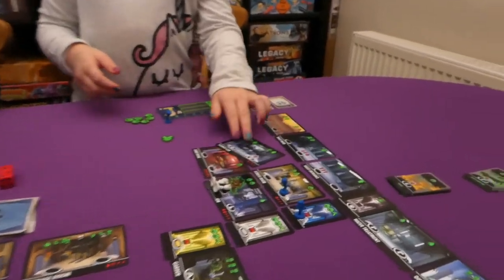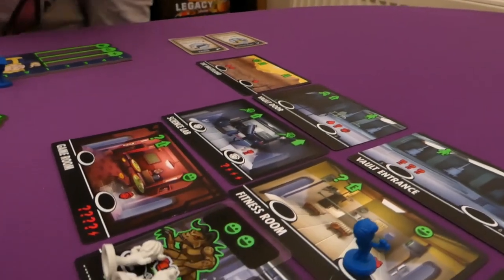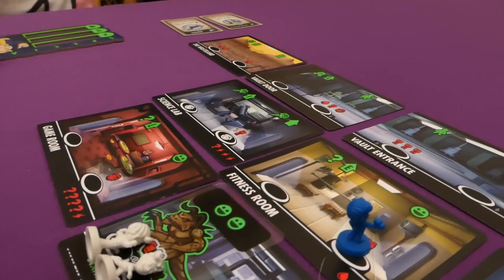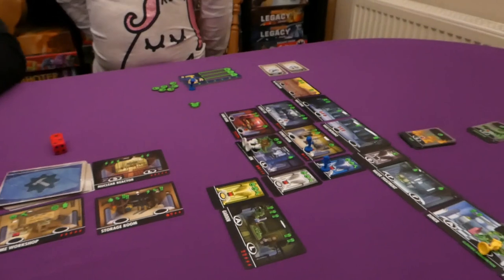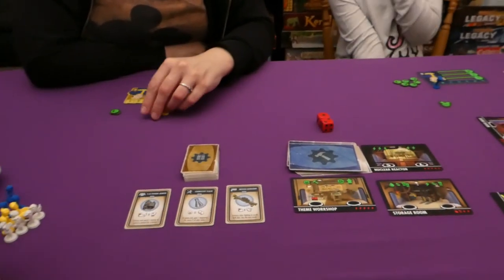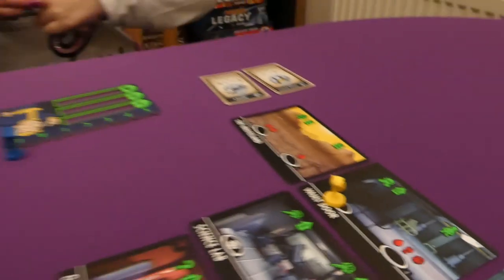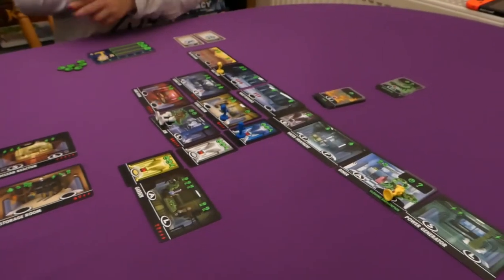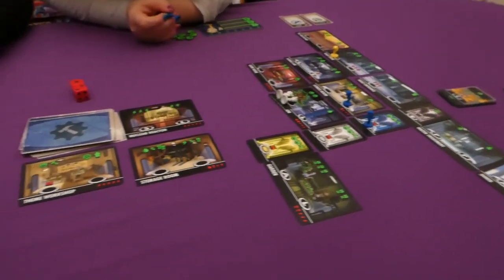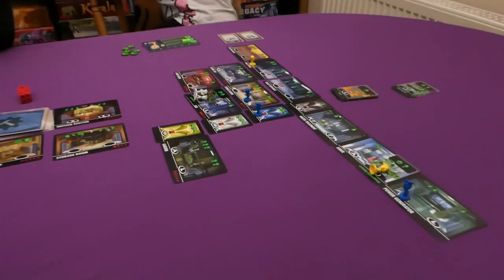Jess builds again — two happiness — and constructs the Science Lab, spending all her resources. She places it on her floor. Notably the Science Lab cures workers, which will be very useful since multiple players now have injured workers. Jade takes the first player marker returning as an L. Jess uses her L worker to get two electric.